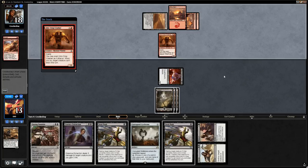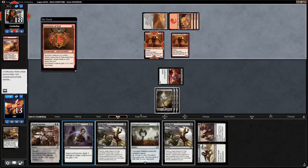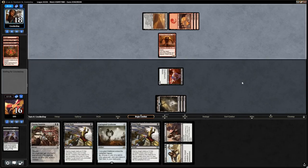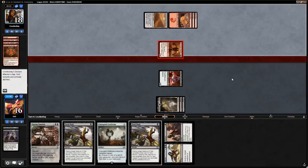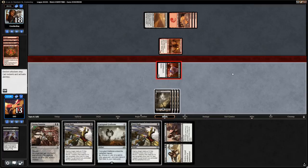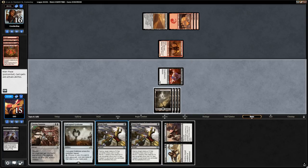Another Crasher. We get paid off as they go for the Cartouche — in response we use the Essence Extraction. We gain 3, opponent doesn't get value from the Cartouche, and they hit us for 3 with the other Crasher. We also have Flaying Tendrils which our Aetherborn survives but neatly kills the Crasher. Let's keep on attacking with our life linker. I think we want to use the Never to Return on the Crasher and keep up Fatal Push to maybe kill a Hazoret rather than use the Flaying Tendrils. Maybe next turn we can make a Zombie with our Return.